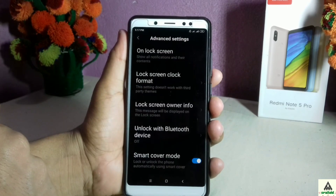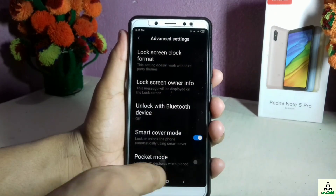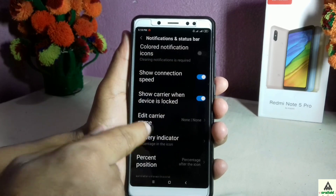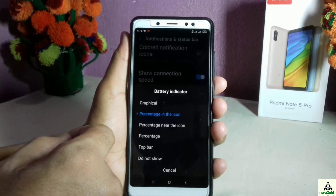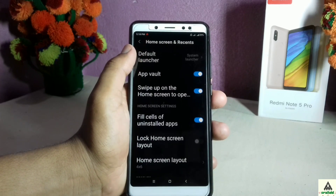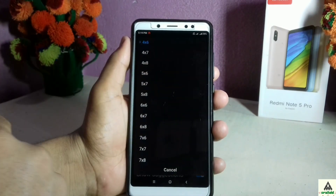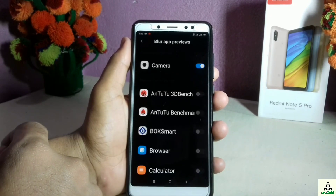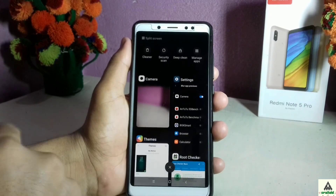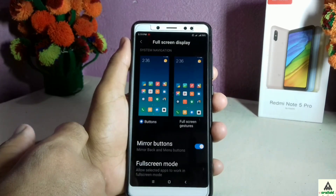In Lock Screen and Password, fingerprint and face unlock options are available, along with other features similar to MIUI ROM. In Advanced Settings there is a lock screen clock format option where you can change the clock style. In Notification and Status Bar settings, there are many features similar to MIUI ROM, including a battery indicator option with lots of display styles to choose from. In Home Screen and Recents, there is a home screen layout option with many layouts available, and a Blur App Preview feature — camera is already selected by default.